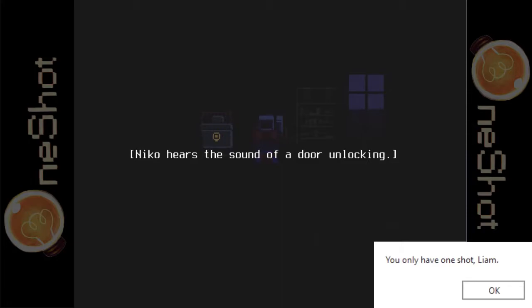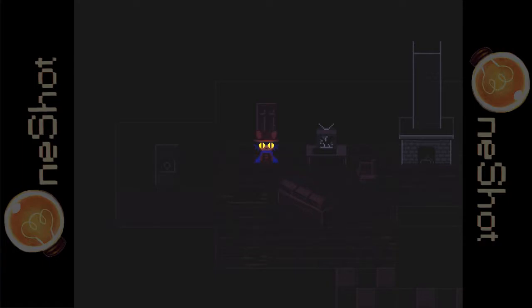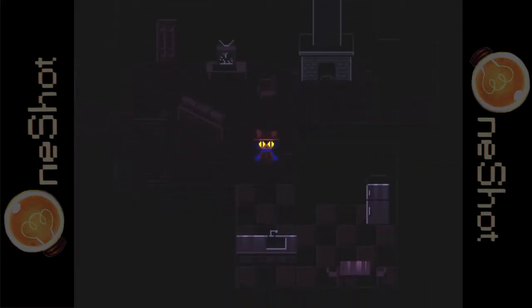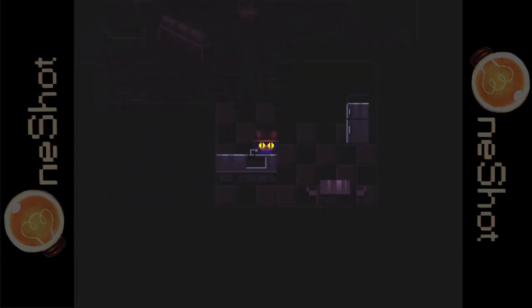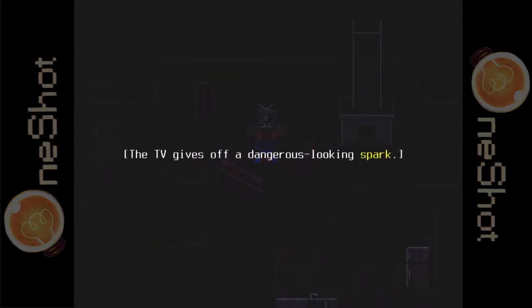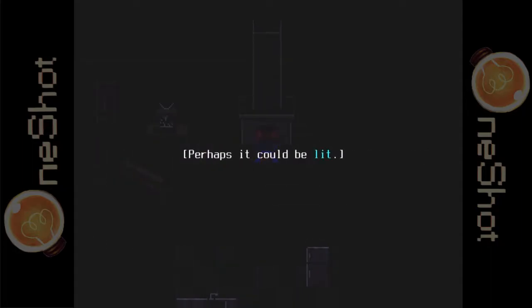Nico hears the sound of a door unlocking. Let's carry on. Hello? Anyone? We're in the lounge room — oh, it's the kitchen. Inside the refrigerator is a bottle of alcohol — Nico takes it. Don't drink alcohol, kids. Whatever you do, do not underage drink. The sink won't turn on. The TV gives off a dangerous-looking spark. The wood in the fireplace looks like it was never used — perhaps it could be lit.